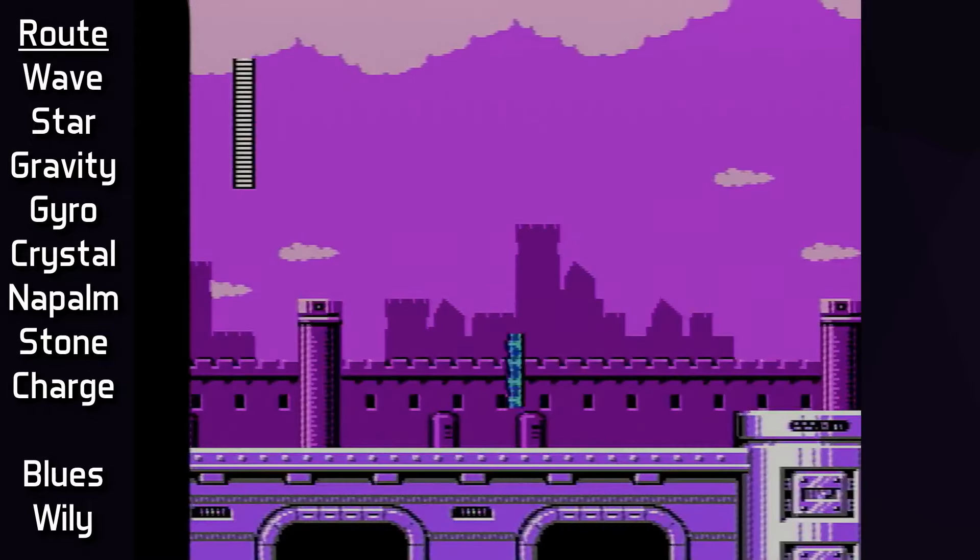Our journey starts in Wave Man's stage. There are no enemies on the first few screens, so without Charge Kick, it's mostly about being patient with the steam spouts and pendulum enemies. No Super Arrow to skip the bubbles here, so after a ride up, it's off to the auto-scroller. This auto-scroller is not particularly complicated, but it's important to have a systematic game plan to avoid taking any damage. Special weapons can't be used here either. The mini-boss Octoper 0A is defeated fairly simply by baiting its projectile attacks with well-timed jumps. The first letter is collected during the second part of the auto-scroller.